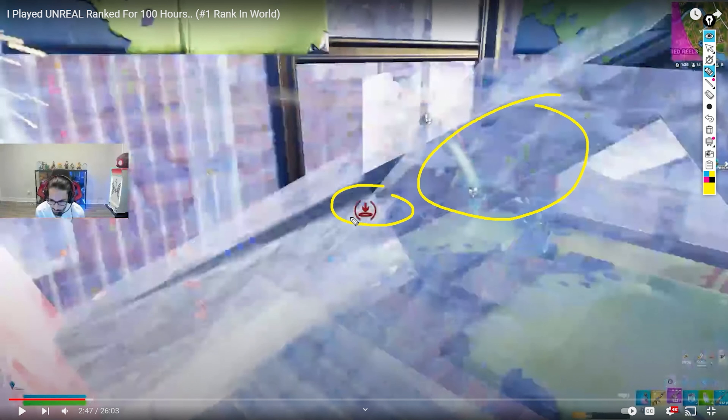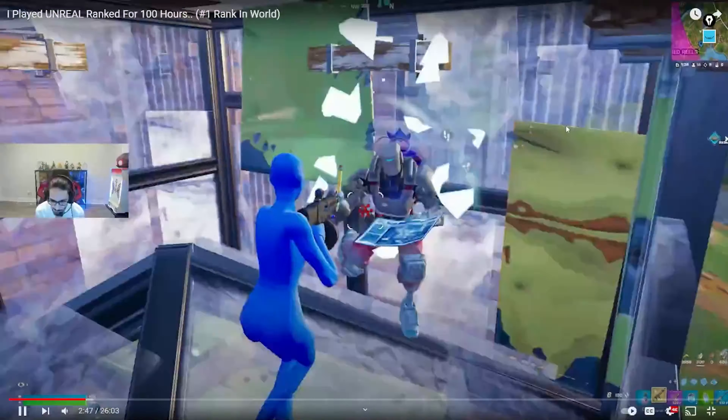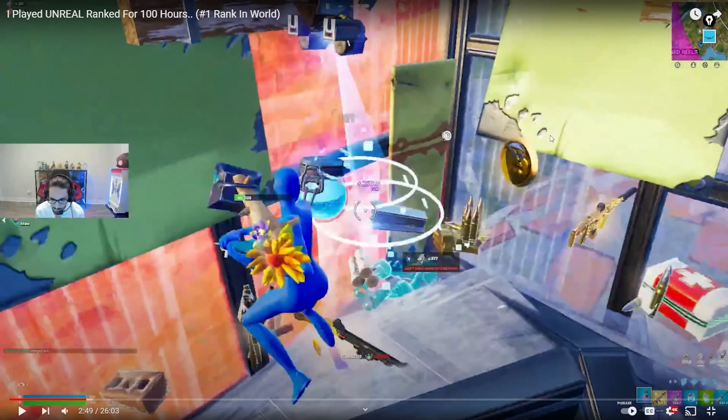He doesn't perfectly track the person, but he's really really close. As he turns slightly to the right, he'll be able to track right onto them. He just has to go that small level of distance — and if you're looking at the entire screen, that's a lot of space. You'll see people coming into boxes sometimes looking at the ground or looking up high, not really ready to respond to the engagement. He just needs to make a slight adjustment and he just two-taps them. Easy peasy.